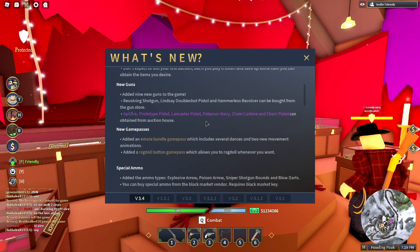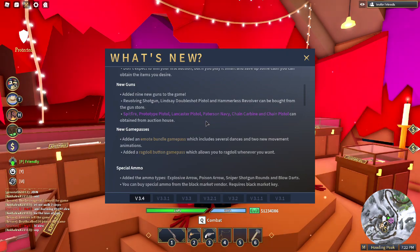Added nine new guns to the game. Revolving shotgun, Lindsay double pistol, and hammerless revolver can be bought from the gun store. Spitfire, prototype pistol, Lancaster pistol, Patterson Navy, chain carbine, and chain pistol can be obtained from the Auction House.